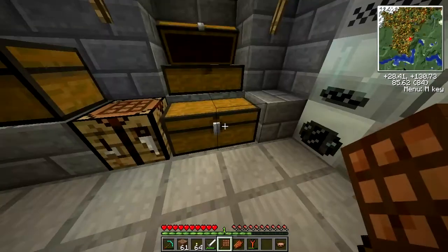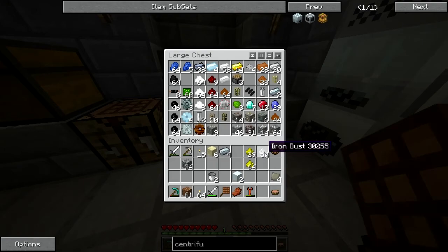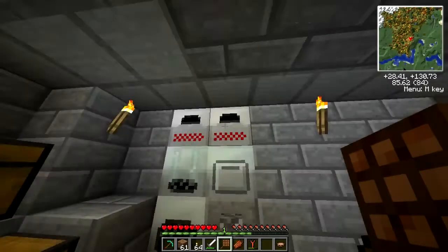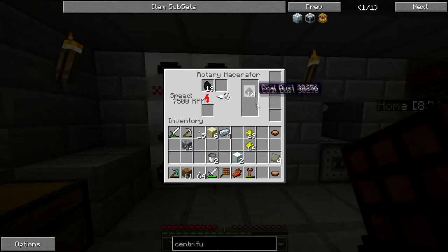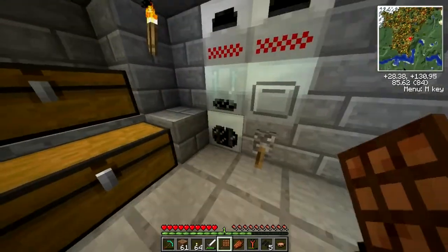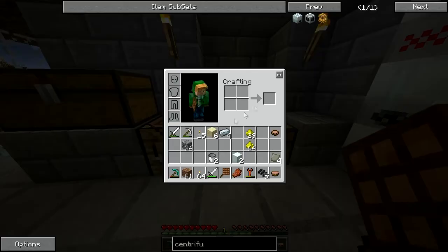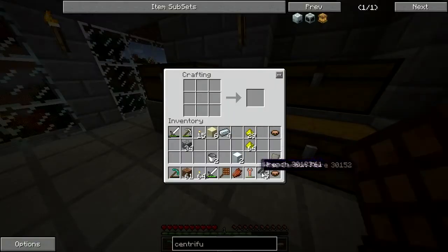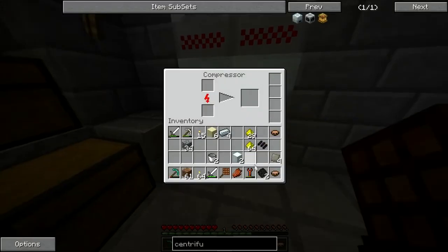I've got some refined iron ready, so we can make the advanced machine blocks I need — two of those, two carbon plates, and two advanced alloys. I need some dust, and the cool thing is you can macerate two different items at once. I'll get some coal dust so I can create those carbon fiber plates. There's a recipe with two of those together.